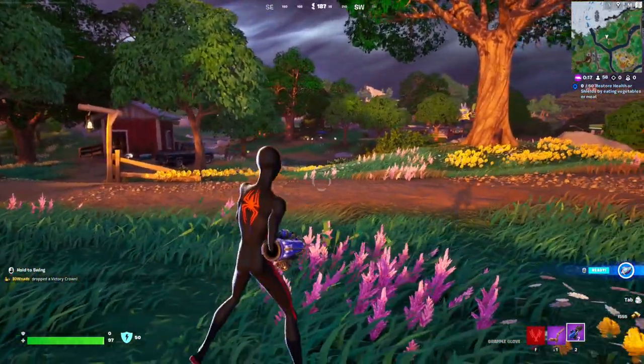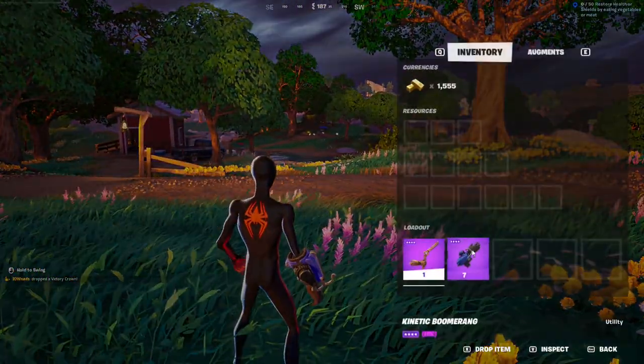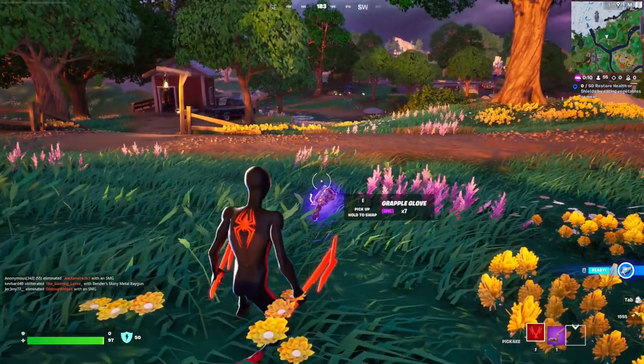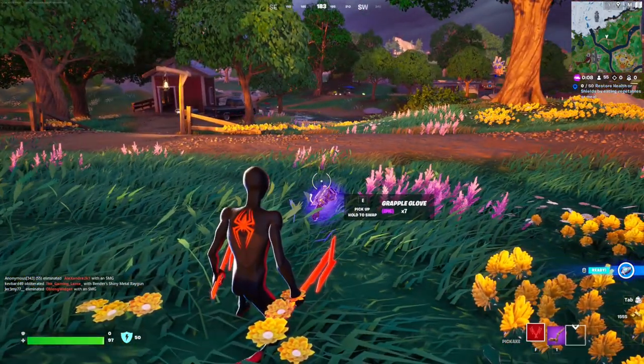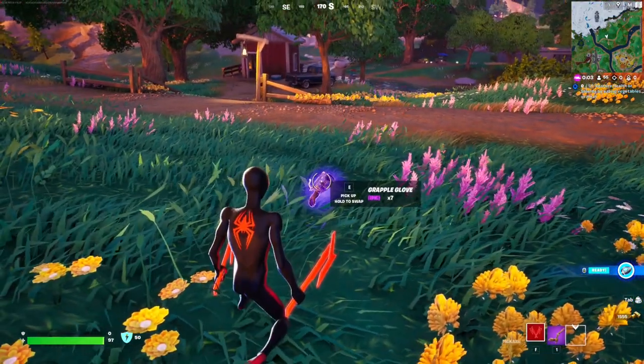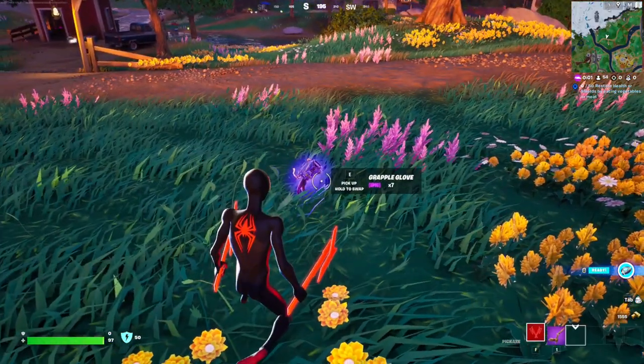For this week 9 season of quests, you essentially have to travel 2000 distance using the grapple glove. This is the grapple glove right here — it's back in the game. You can acquire it from chest loot and floor loot, and it has a higher spawn rate in zero build mode. So if you want to complete this quest, just jump into a zero build mode game and you will find it more often.